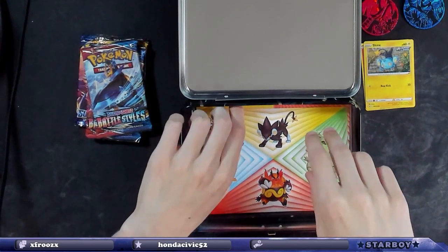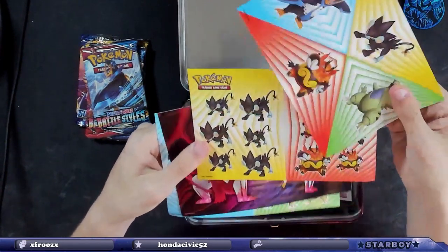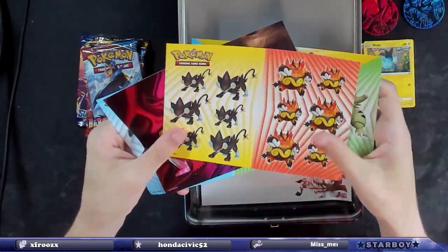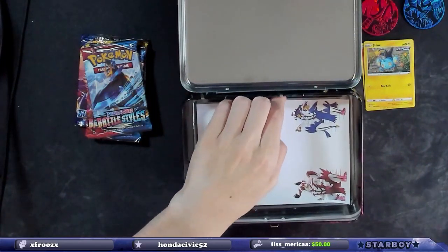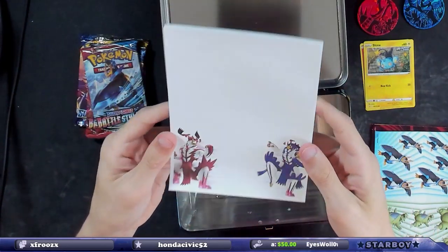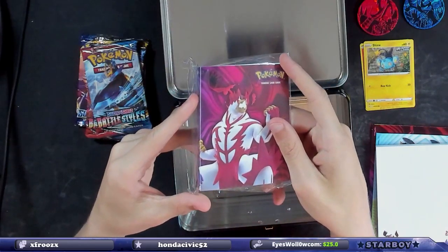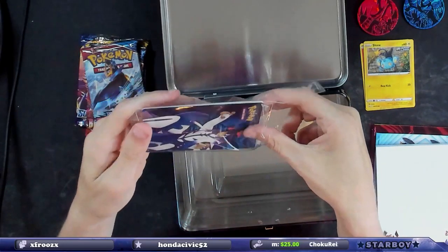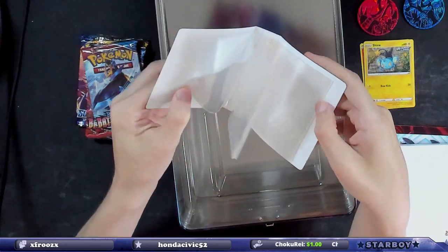Look at these sticker sheets — I do collect stickers, so now I have some Pokémon stickers. We have the sticker sheet, a little notepad, and here we have the collector's binder. Let's open it up — you just put your cards in here. That's pretty cool.